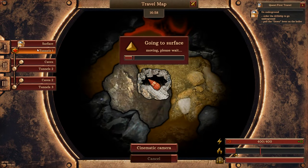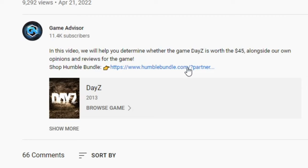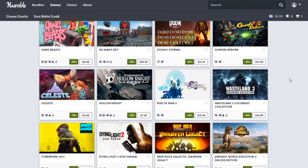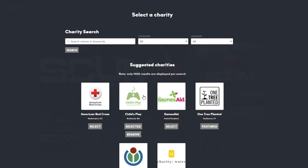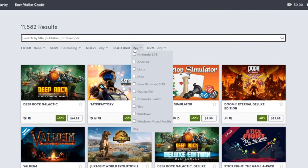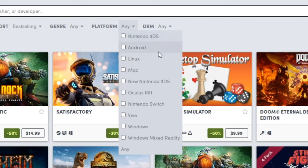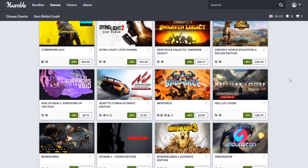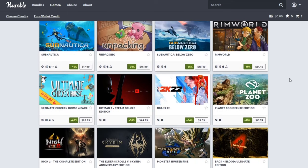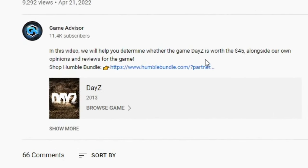If you want to save money on games, you should check out Humble Bundle in the description below. Humble Bundle will not only give you a discount on games sometimes, but will also help charity and support this channel. Everything you purchase on Humble Bundle goes towards helping a charity, helping our channel, and giving you a discount if one is running — and they have tons of discounts that Steam does not.